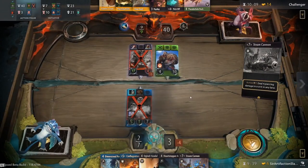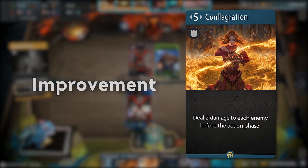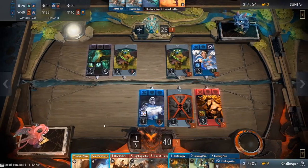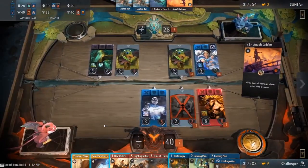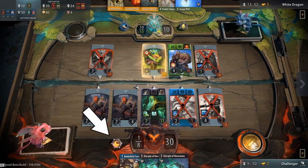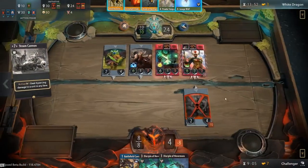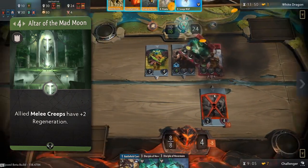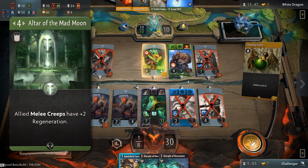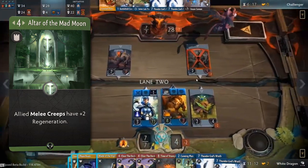Before we wrap things up, let's go over improvement cards. Not to be confused with keywords, these are a special category of spells that modify any lane of your choice with their effect and will remain in that lane indefinitely unless they are condemned. You can find any improvements in a lane by hovering over the icon to the left of your tower. If improvements start stacking, they become quite difficult to deal with. For example, Altar of the Mad Moon gives your allied melee creeps plus 2 regeneration in a single lane, which would make it difficult for your opponent to get past your creeps on that particular lane, since any weak incoming damage is likely to be healed.